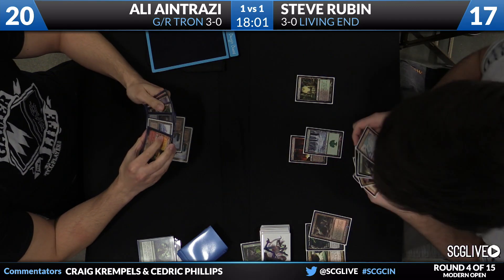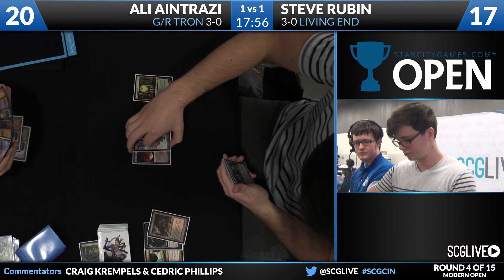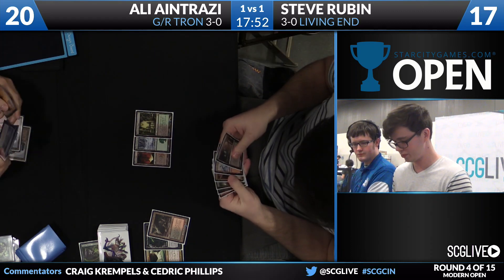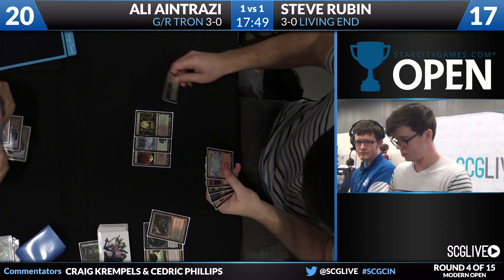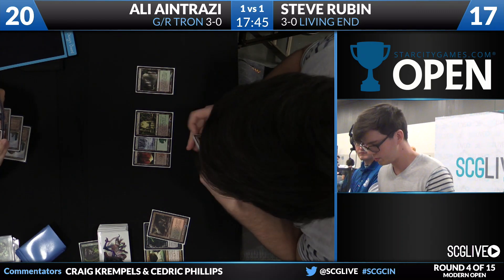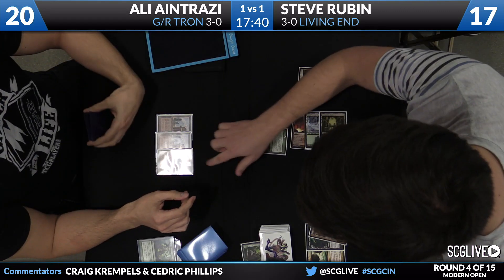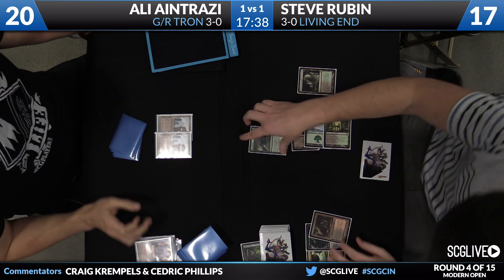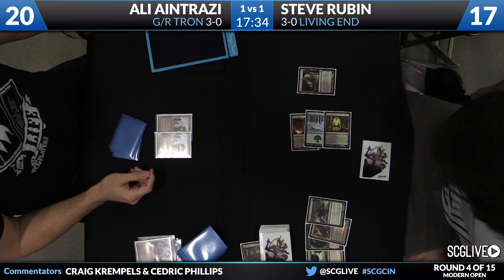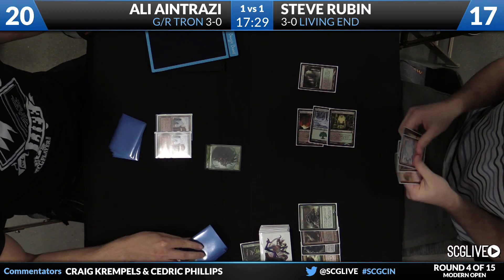I like it when you see this deck just start casting its bad creatures — that's the fun part. When you have to go into hard mode. I like to call it getting grimy — get your hands dirty. That is a Verdant Catacombs. Rubin is going to pass the turn back. Beast Within is going to take care of the Urza's Power Plant — and he did it on the upkeep so that the creature would have summoning sickness, saving him a turn of three points of damage. There's a Beast token.